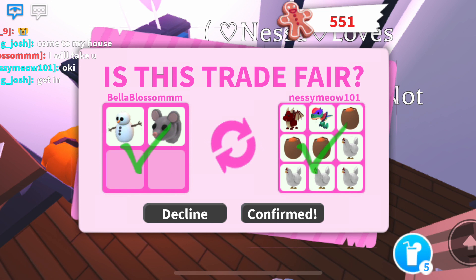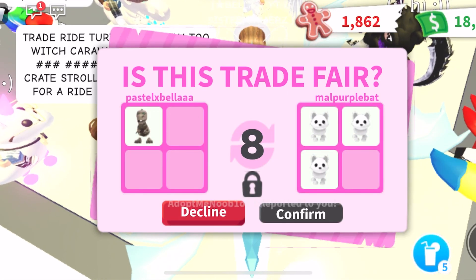For the next trade, I got this one on my aunt's account — that's why it says Bella Blossom. I traded a Normal Snowman and a Mouse Leash for a Normal Dragon, a Normal Dilophosaurus, three Cracked Eggs, and four Chickens. I think that's a pretty cool trade because Chickens are not in the game anymore, and I got a Dragon out of it.